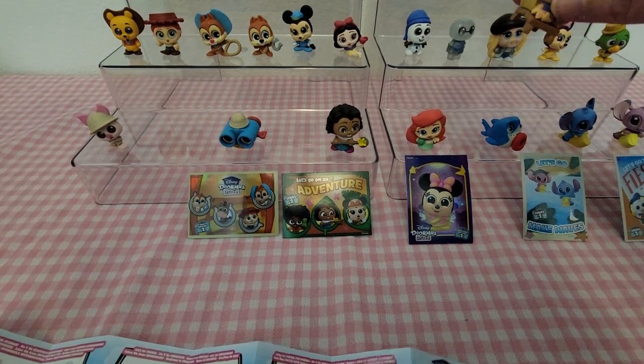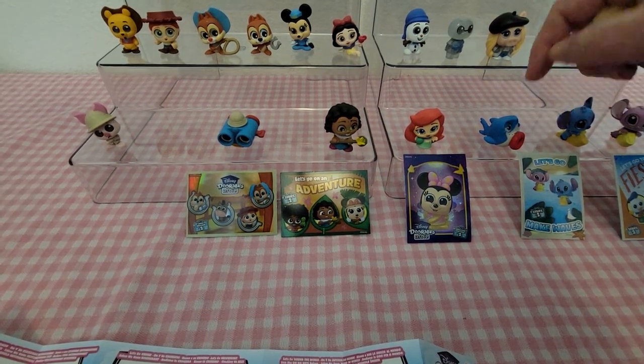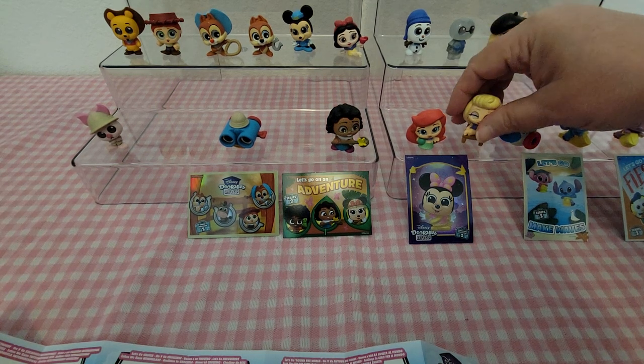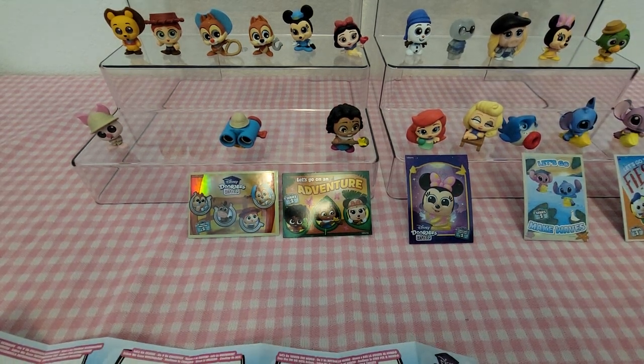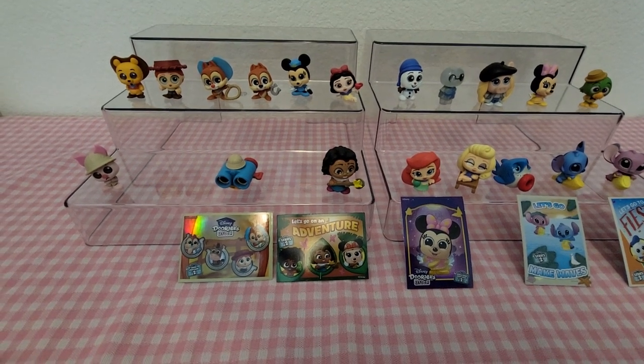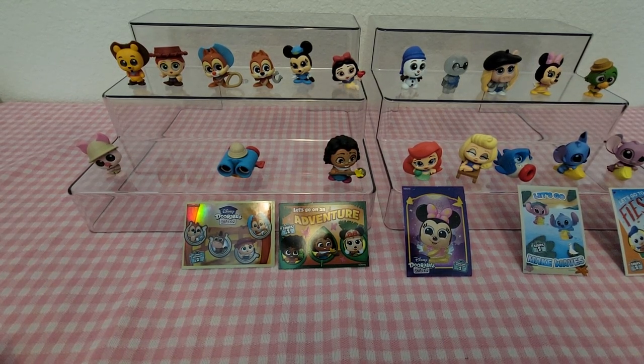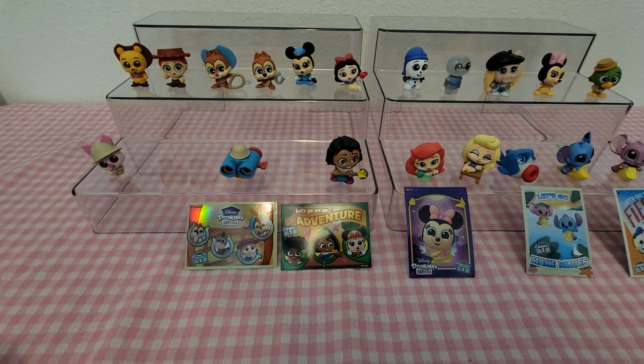So we're going to move Ariel down here — or Aurora — she'll sit here by Ariel. So this is what our set is looking like so far. In this set there are 40 to collect, and we have 19 of the 40, so we're almost halfway there. And we have 5 of the 10 cards, so we're halfway on the cards as well. So not much further to go. Make sure if you love Disney Doorables to click that thumbs up button and subscribe and hit that notification bell. I'll see you guys in the next one — bye guys!